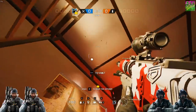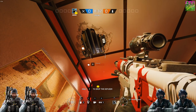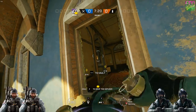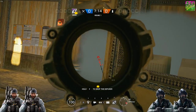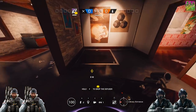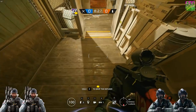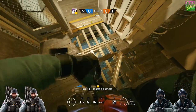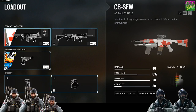Buck can choose between frag grenades and stun grenades, so that's a pretty easy choice. The frag grenades go very well with his shotgun — you can open up a hole in the floor or ceiling and then throw the frag grenade in towards the defenders for easy kills. Jackal can carry smoke grenades or breaching charges. Since he has a shotgun as a secondary that can open up hatches in one shot, the breaching charges are just a waste. Go for the smoke grenades, which have also been buffed and are much stronger now. Even so, I would still pick the frag grenades over them any day of the week, so this round goes to Buck.